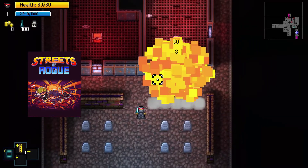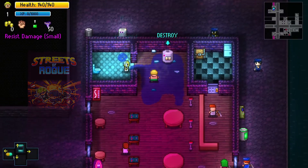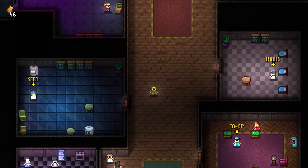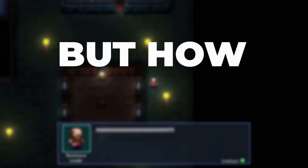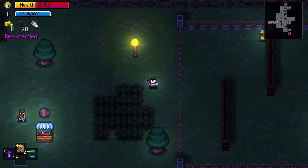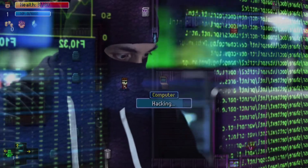Also added on November 12th for PC is Streets of Rogue. Streets of Rogue is a roguelike about player choice, freedom, and anarchic fun. The game takes inspiration from fast-paced, top-down roguelikes and adds free-form, experimentation-driven, emergent gameplay, elements of immersive sims and RPGs. Rather than taking place in a dungeon, the game is set in a functioning, procedurally generated city where complex AI informs denizens from all walks of life who are just trying to get by in their daily activities.